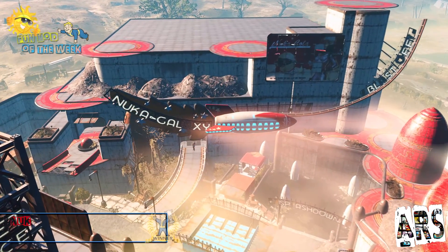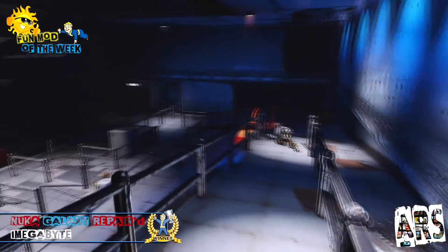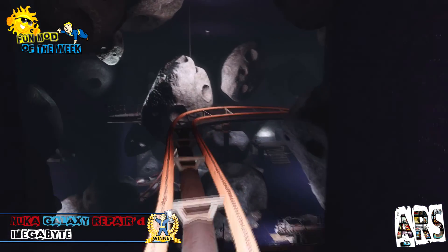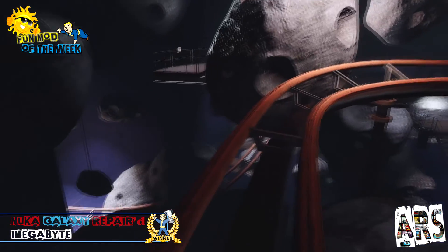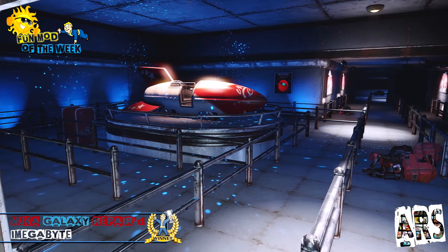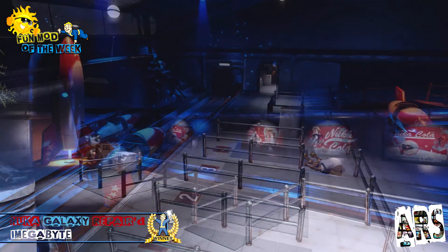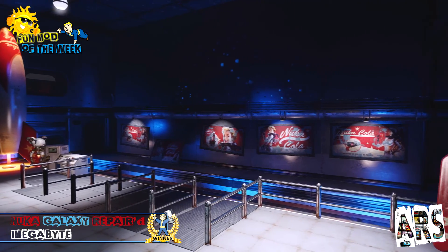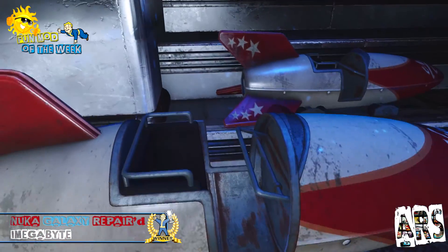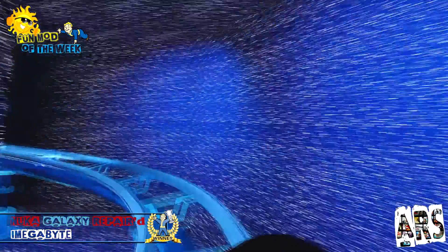This week's fun mod of the week goes to EmegaBite for Nuka Galaxy Repaired. Why is this a fun mod? Well, I'm sure you've already experienced the awesome Nuka Galaxy ride during your missions, but if you're anything like me, you kinda wish it looked a bit more cool. This is where EmegaBite turns the tables — he spent a lot of time meticulously repairing and updating the Galaxy ride to restore it to its former glory, while still keeping that oh so important immersion factor. Every surface was painstakingly replaced by hand, and the end result is out of this world. The best way to view this mod in its entirety is to get the power switched on, climb aboard, and take it for a ride. Trust me, you will not be disappointed.